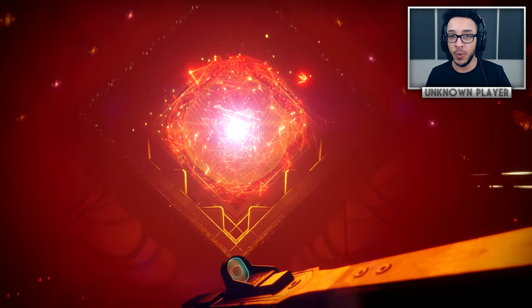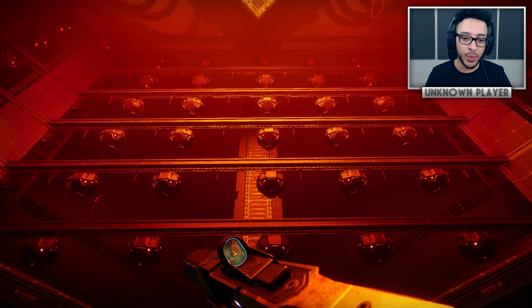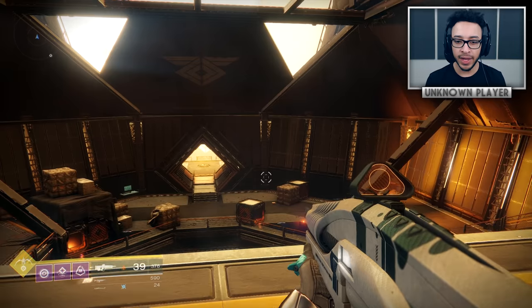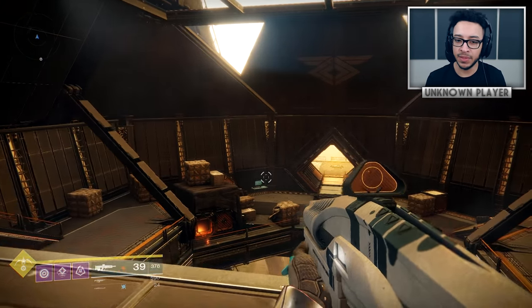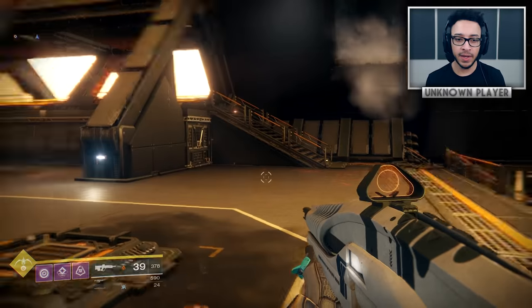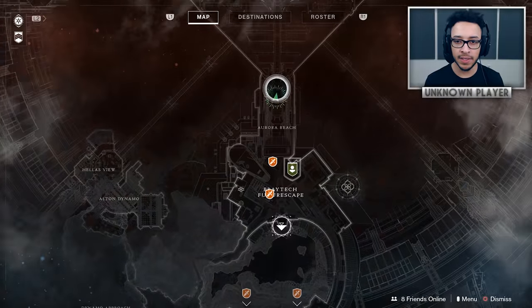We've got a lot to get through today, so let's jump into it. Mystery number one — we're going to take a look at this big Rasputin code: the symbols and a bunch of weird things going on. Here in the Rasputin Mind Lab area, the giant cube on Mars, we're going to head up towards Rasputin.